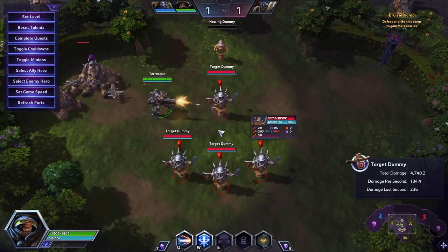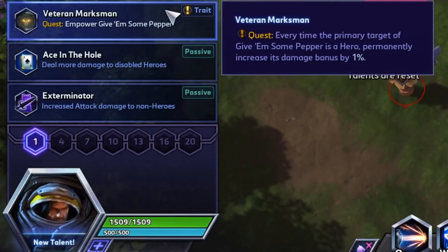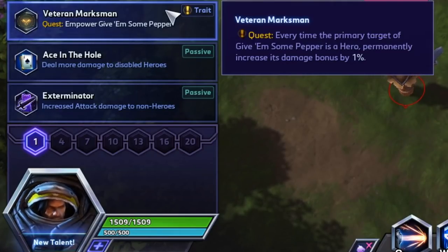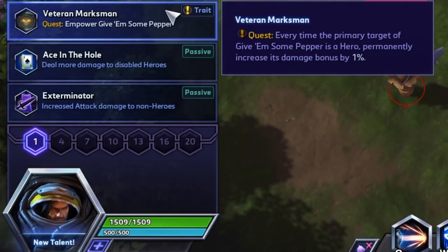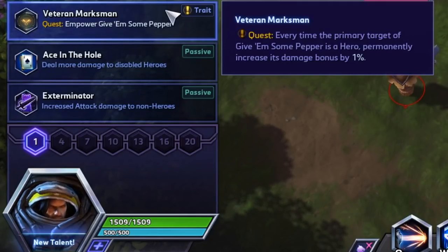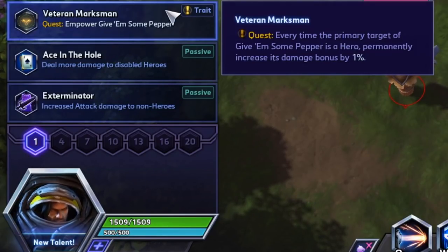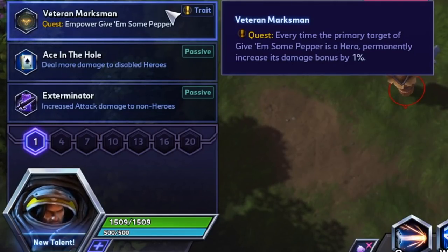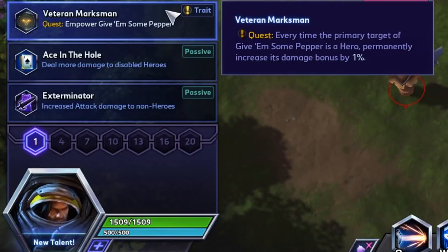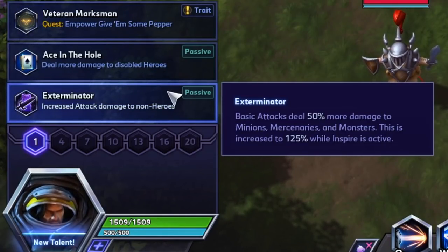This slow is active for nearly all of Raynor's auto attacks following the Give Him Some Pepper burst damage - even if you don't have additional slows on the team, Ace in the Hole is doing work the vast majority of the time when you're team fighting. Veteran Marksman could work on two-lane maps or if your league is just team fighting all the time, but the problem is all this questing is distracting you from Raynor's primary purpose: his base kit has all his power. If you're distracted by a quest, you're not paying attention to managing good position and attacking the right target - you might farm it on the enemy tank and never kill the backline.